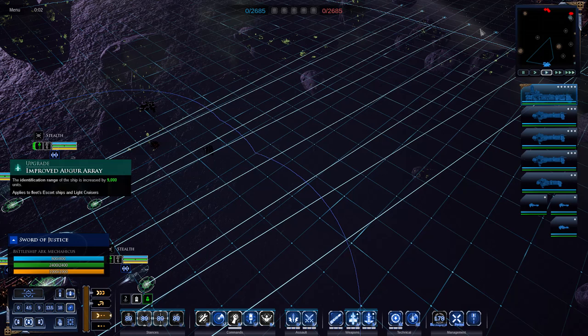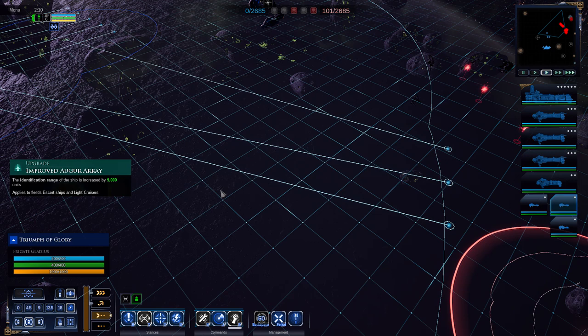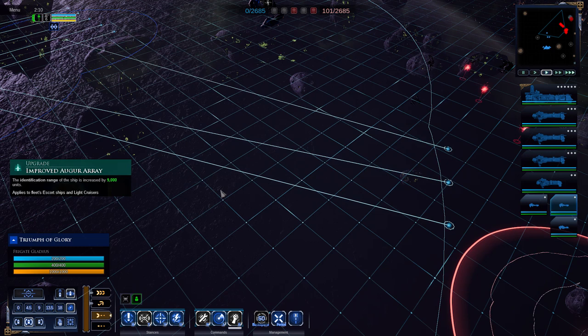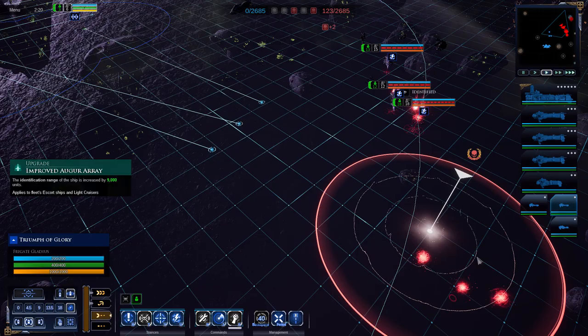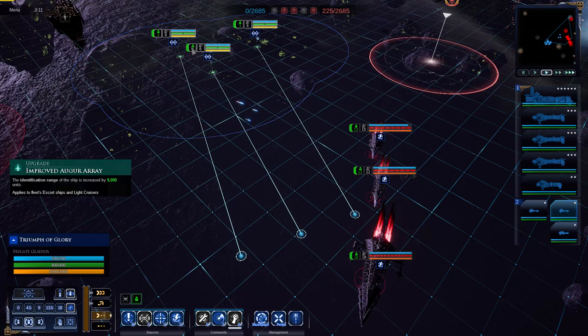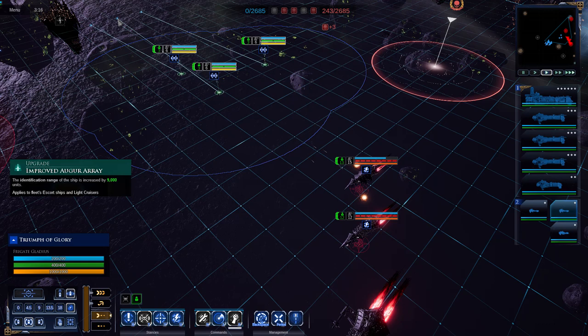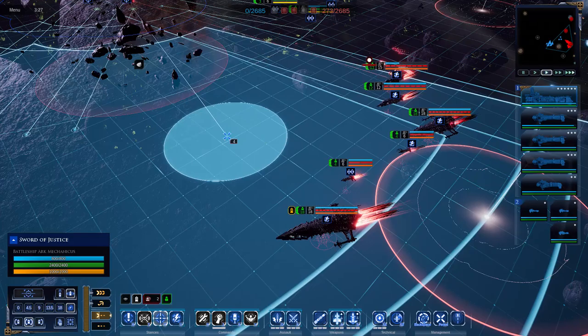The approved auger array is a simple upgrade that enhances the escort ships and light cruisers of your fleet with a greatly increased identification range, allowing you to spot ships that are revealed but not yet detected - visible as red icons on the map. However, this skill will not enhance your ability to detect invisible ships; your scanner range remains fixed at 4,500. The main niche use is detecting ships without giving away your frigate's scanner pulse, which has a visual representation that reveals the frigate's position.